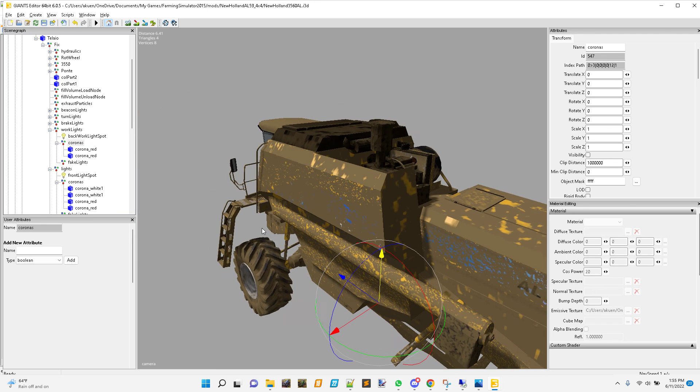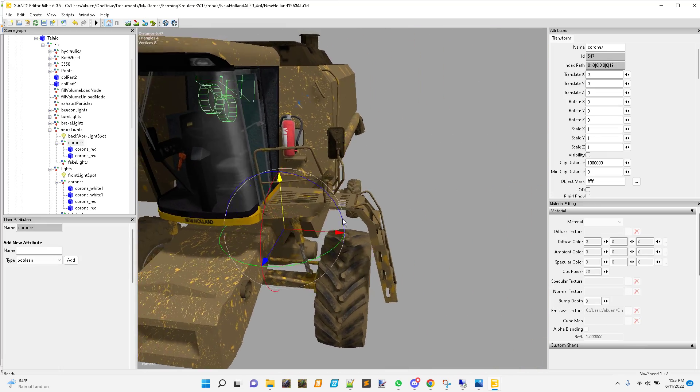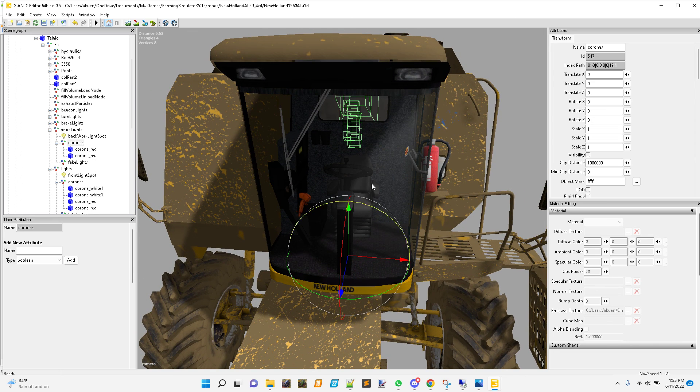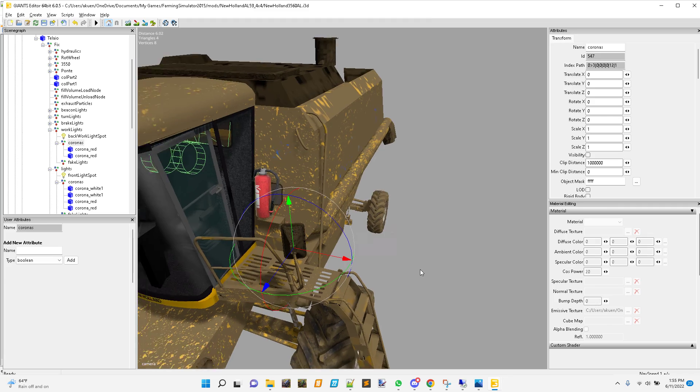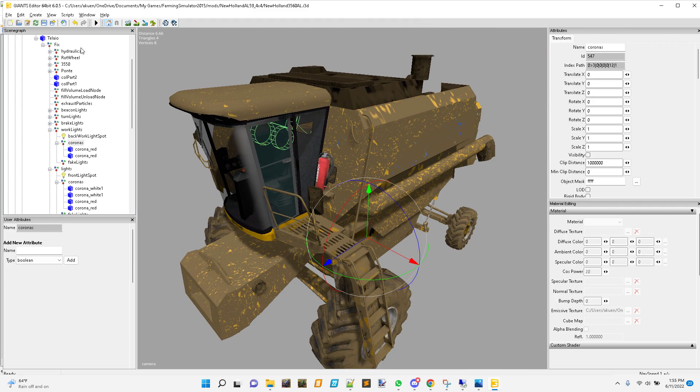Looking at the XML, I need to add another entry - real simple, I'll just copy and paste. I need to go get the indexing: the work lights are on index three-zero-zero-zero-zero-zero-twelve. Index 12.0 is the light and 12.1 is the coronas. So I'll go back over and change this: 12.0 is the regular light, 12.1 is the coronas, and the light type we're going to call one. I realize it's kind of out of order but I don't think that'll make any difference - this information just needs to be passed to the game so it knows the settings. When we go in game we should be able to turn on lights behind the combine, and when we turn on the front lights we should hopefully see coronas only here and here.